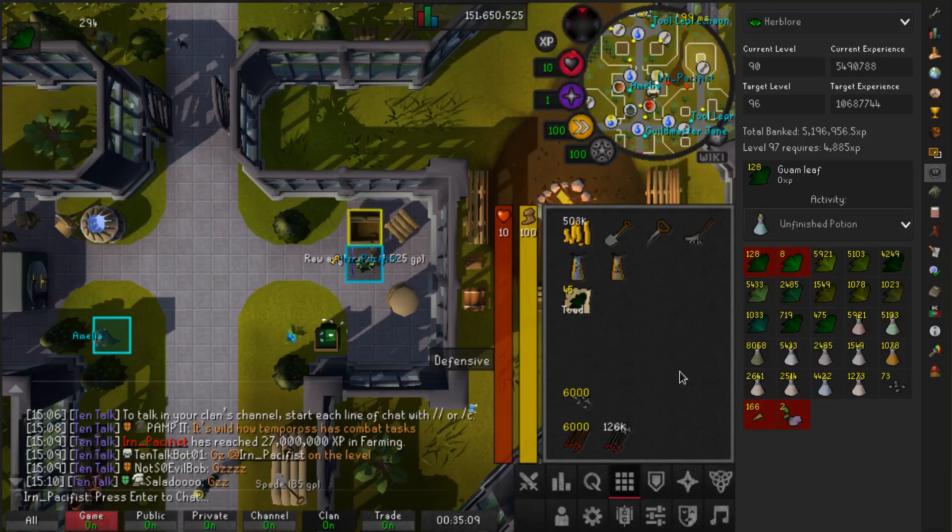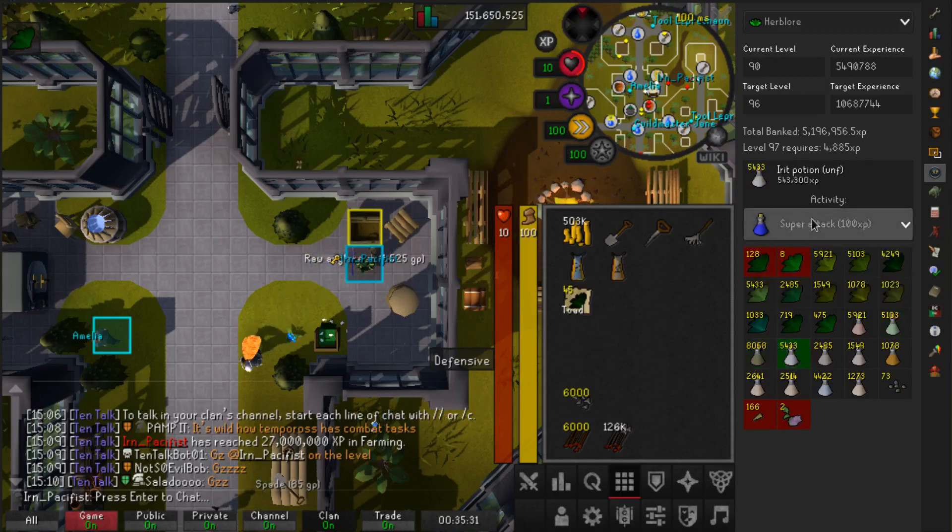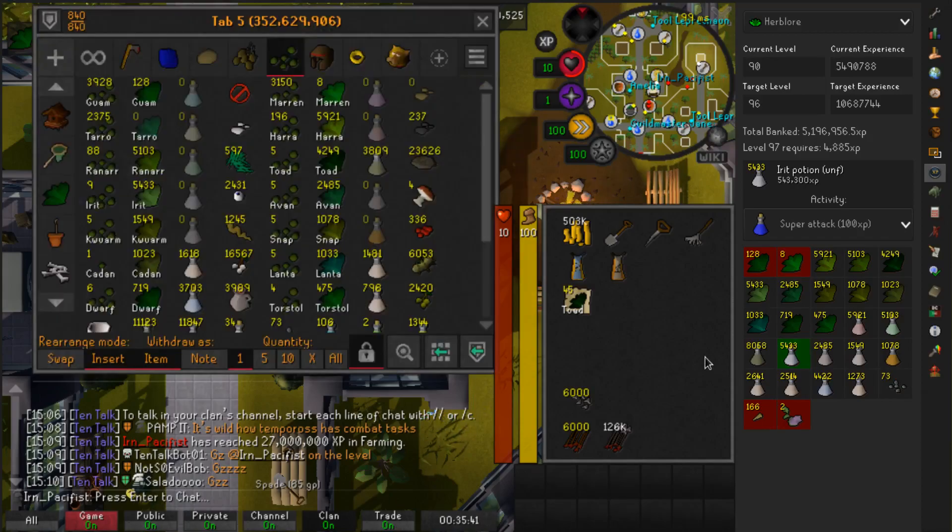Here's an exciting milestone. The Bank XP plugin shows how much Herblore XP we have in the bank — right now just under 5.2 million, and 5,000 away from level 97 banked. I have all these potions set with multiple options, like prayer potions or super attacks, so this is accurate — it's actually almost a bit low because it's not counting some items. As we deposit these toadflax and click refresh — that is level 97 Herblore banked. Only 2 Herblore levels left to bank, which is about 2.4 million XP, but we'll get there one day.